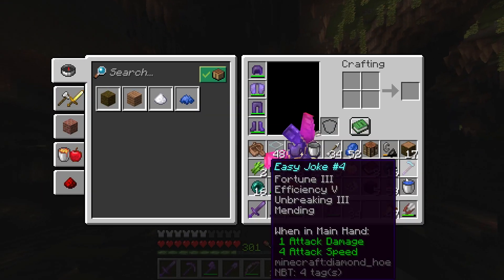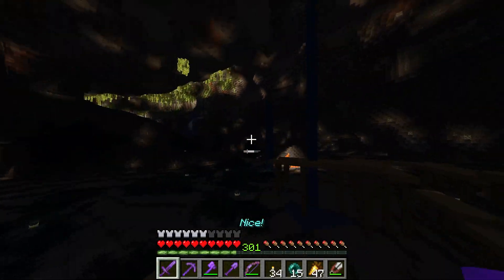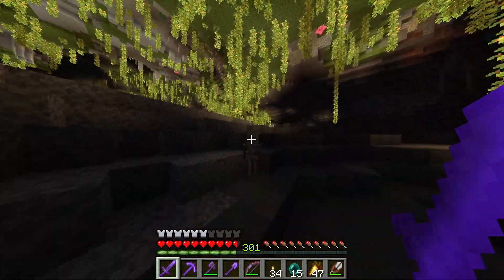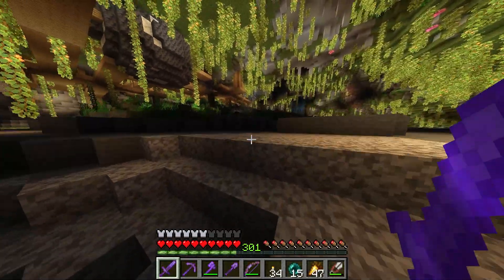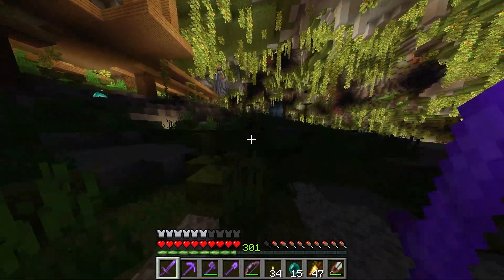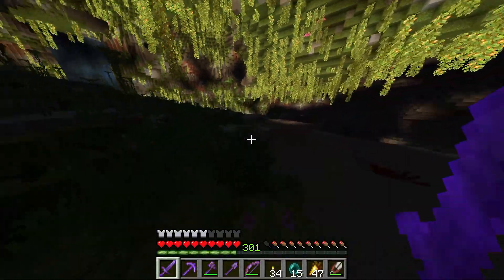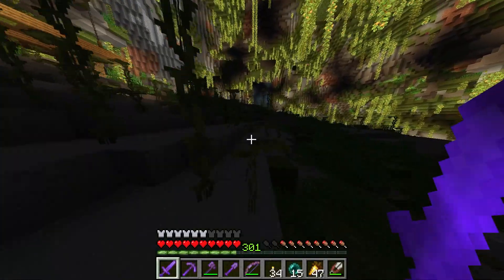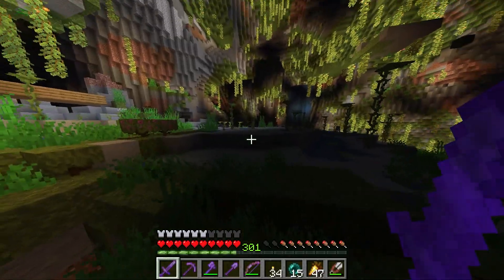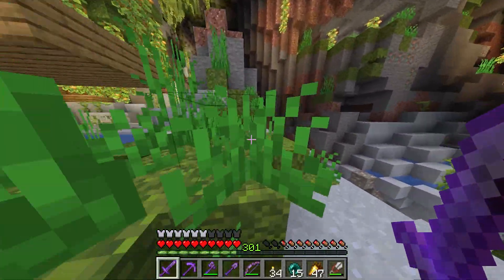It made the game into the broken mess of villagers that it is now. 1.14 — don't remember what that update was. 1.13, I think that was the aquatic update — what the hell was in the ocean update? Was the ocean update even good? So many things with the update cycles that just are not interesting enough.